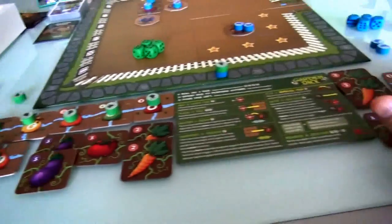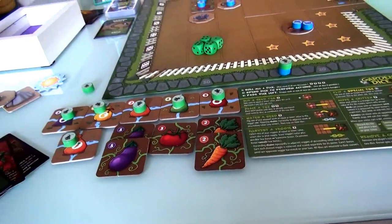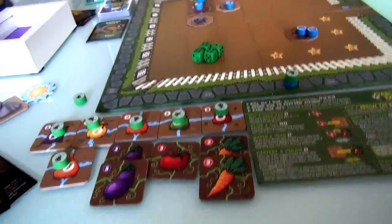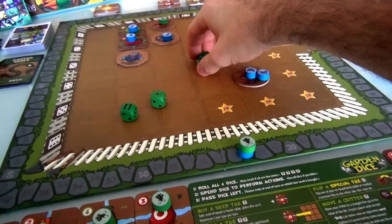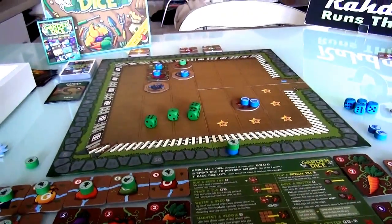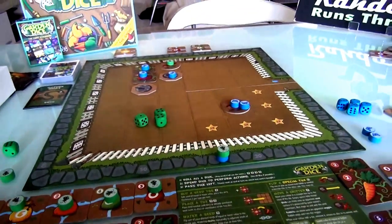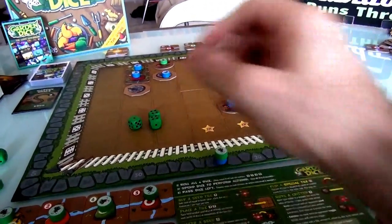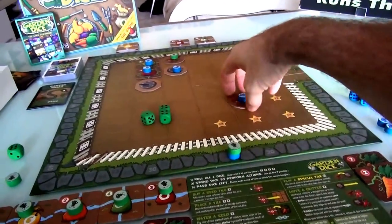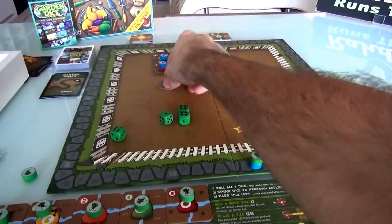Neither of us get any bonus points yet — nobody has 3 of a kind, nobody has a full straight. But I'm doing pretty well. I've got 4, 4 which is over here; 4, 1 which is over here or over here; I can't plant anywhere near my scarecrow. The interesting thing is maybe I'll take this 6 and turn this into a sundial, and now I can start planting with a little bit more flexibility. I can change this into a 5-5, although Jen's bird blocks me — I want to plant over here. So many options.